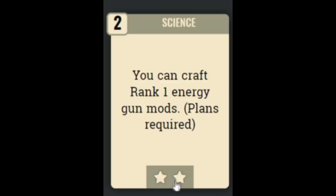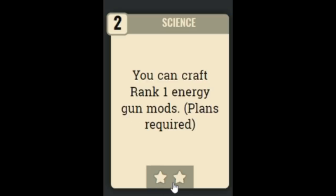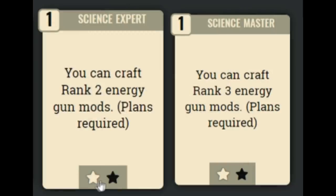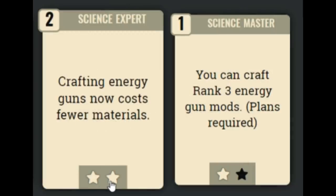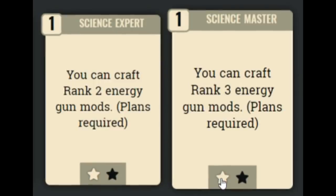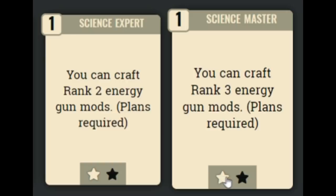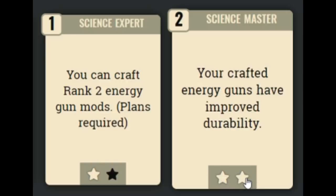Finally we have the Science perk, which at rank 1 lets you craft energy weapons, and at rank 2 lets you craft energy weapon mods. There are also Science Expert and Master perk cards. I only suggest investing 1 point each into Expert and Master — that way you can still craft rank 3 energy weapons. Investing 2 points into each only improves the durability of your laser weapons, which isn't massively useful. Using up 2 perk card slots for a slight durability buff is a waste; there are better things to spend your points on.